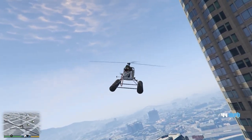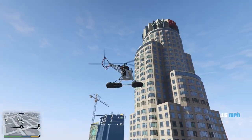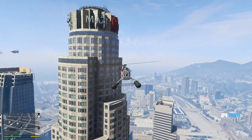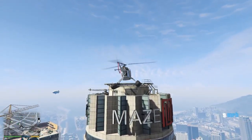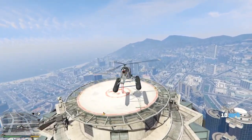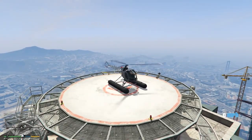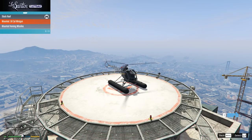To purchase the Sea Sparrow you'll need to own a Smuggler's Run hangar, as that's where it's stored — it cannot be a Pegasus vehicle. Storing it in the hangar means it can be customised. Although it doesn't have a huge amount of customisations, you can fit weapons: either the .50 cal machine gun, which unfortunately doesn't fire explosive rounds, or homing missiles, which I would personally recommend. You can also respray it with both a primary and secondary colour — the primary changes most of the helicopter, while the secondary changes the buoyancy aids.